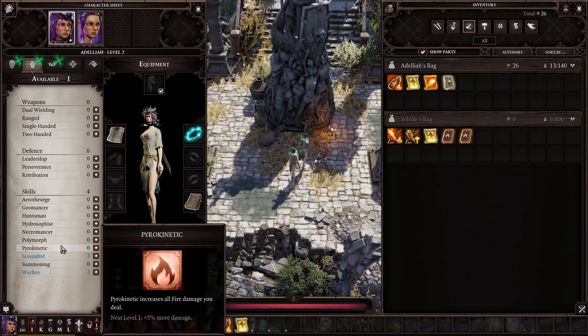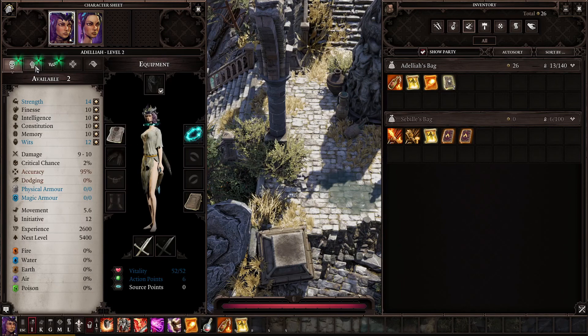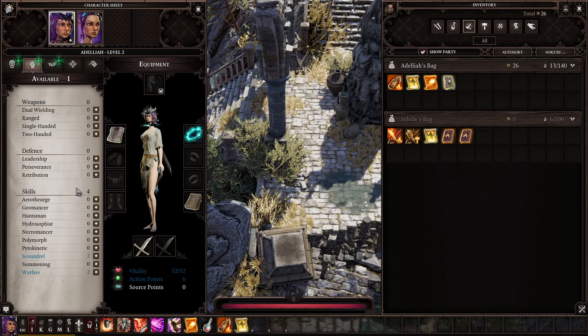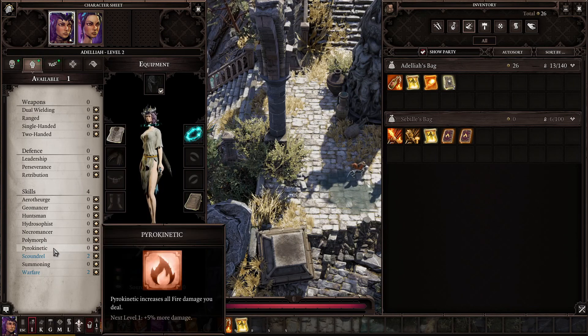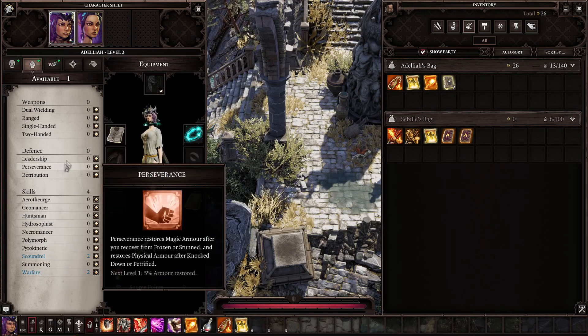You level up necromancer and pyrokinetic and learn the corpse explosion skill book. You want to level up intelligence, and because it deals physical damage it actually scales with warfare. As long as you have one pyro and one necromancer to cast the skill, all the other points you want to put into warfare.